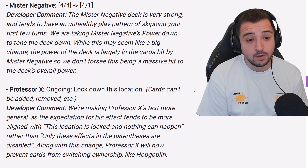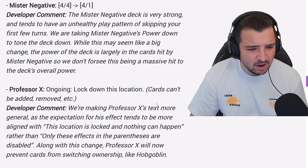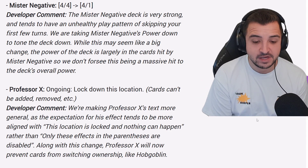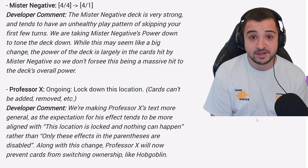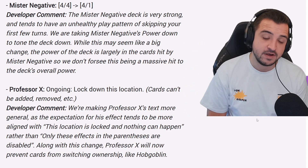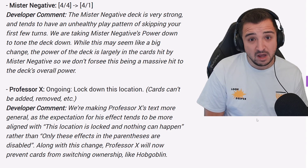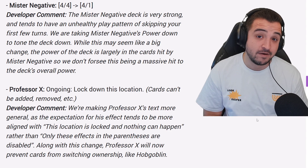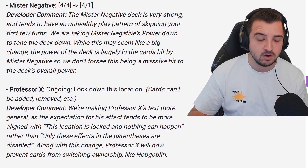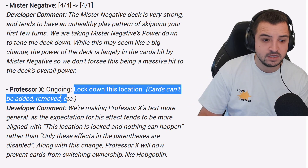Professor X — ongoing, locks down this location. Basically the text has been changed to make it simpler; it works in exactly the same way. The one difference is cards like Hobgoblin and Green Goblin will now not change sides if Professor X comes down. So on turn five, if I have initiative and play Professor X, and my opponent plays Hobgoblin, their Hobgoblin stays. However, if my opponent has initiative, the Hobgoblin moves first and then Professor X shows up. You just have that little bit of extra advantage from having initiative with Professor X, which suits the card — similar to how Armor and Cosmo benefit from initiative. Let me know in the comments if there are other niche situations you can think of where this interaction matters.